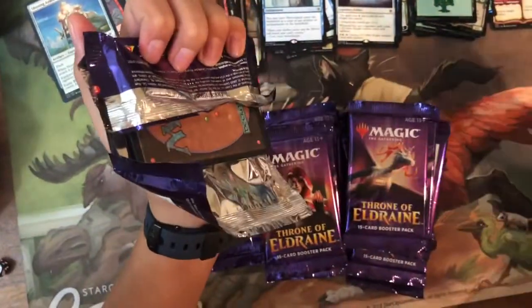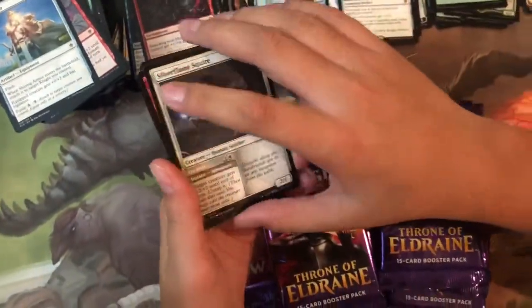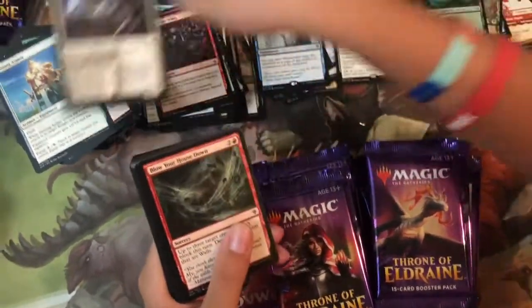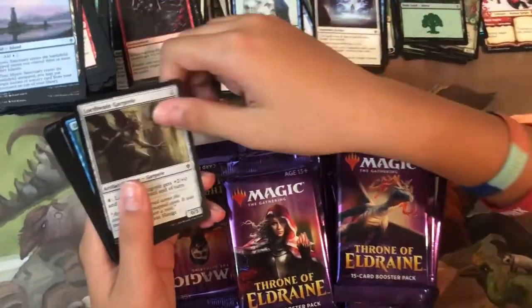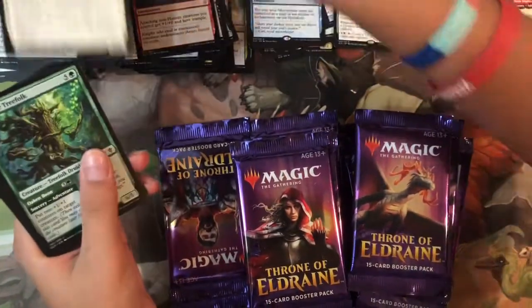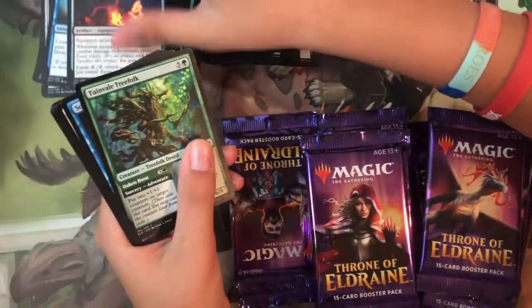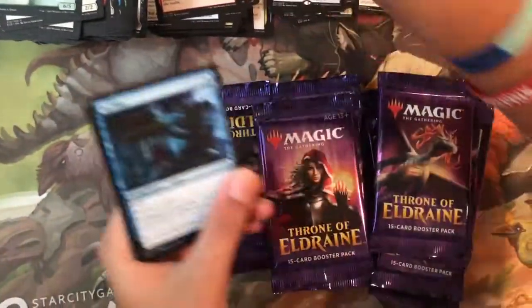Two Ginger Brutes in one pack — and a Garruk emblem token! Pack twenty-four: Silverflame Squire, Blow Your House Down, Mystic Sanctuary, Locthwain Gargoyle, Giant Skewer, Searing Barrage, Flutter Foxes, Twin-Veil Tree Folk — ten commons, no foil.